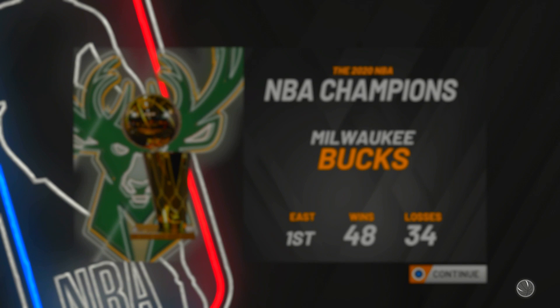Once this loads, this is another crucial step. We're going to go to the Lakers. It's going to give us a prompt asking if we want to re-sign with our current team or go to free agency. Obviously we're going to want to go to free agency. Do not pick 'sign with your team' because you'll have just wasted about 10 minutes. Go straight to free agency.